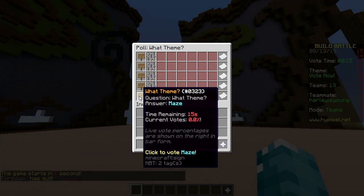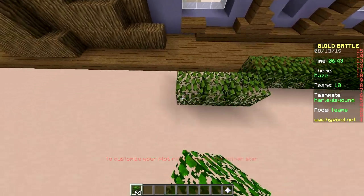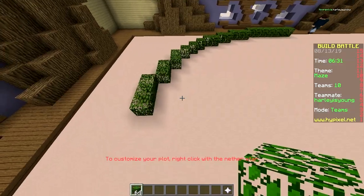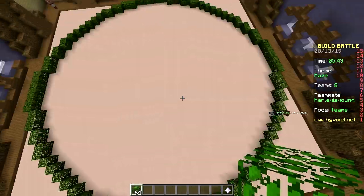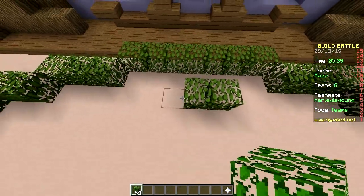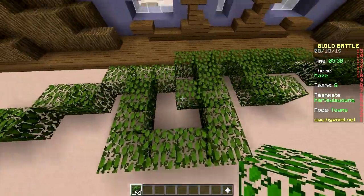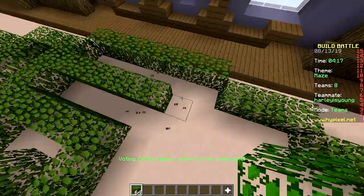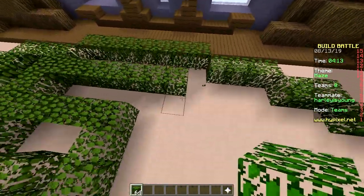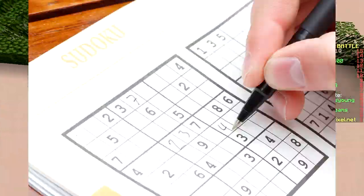Drink, spring, zombie apocalypse, house, maze — maze! Let's make a circular maze. Seven, three, two, two, one — I hope you know what you're doing. No, I don't. So we have a circle and now we just build a maze. Okay, great. How original — not really. That was sarcasm.